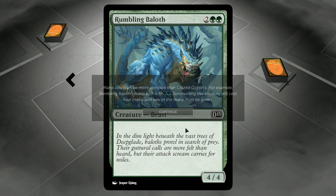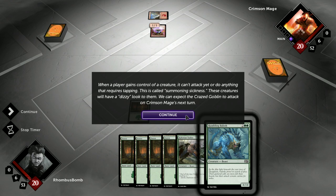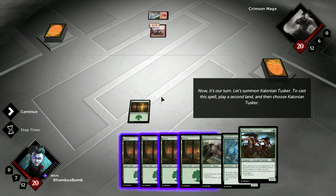Mana costs can be more complex than Crazed Goblin's. Summoning this creature will cost four mana, and two of the mana must be green. When a player gains control of a creature, it can't attack or do anything that requires tapping. This is called summoning sickness — these creatures will have a dizzy look to them. But we can expect the Crazed Goblin to attack on Crimson Mage's next turn. You can see the little summoning sickness symbol here — this little whirlwind typhoon.